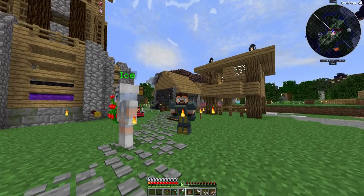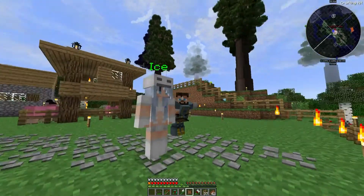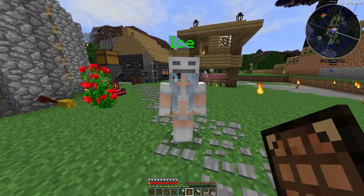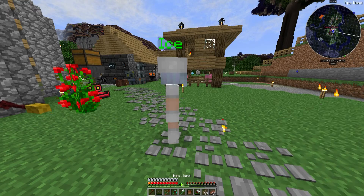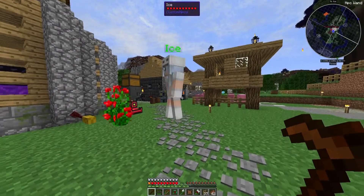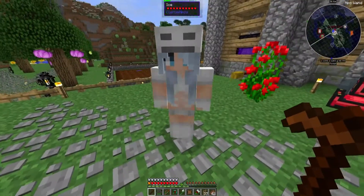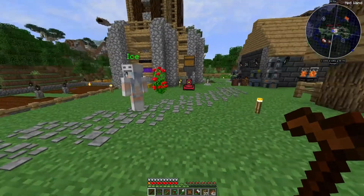Hello everybody and welcome to another episode here on the Revenge of the C-Team. I'm here with Ice, who is not even a real person - we're on the Revenge of the C-Team server. Let me introduce you to Ice - she's wearing an icy outfit and she's an NPC. You create this wand and you can edit these people. I haven't worked out how to do much other than put an outfit on them and make them wander around, but I think we can do lots of cool things with these.